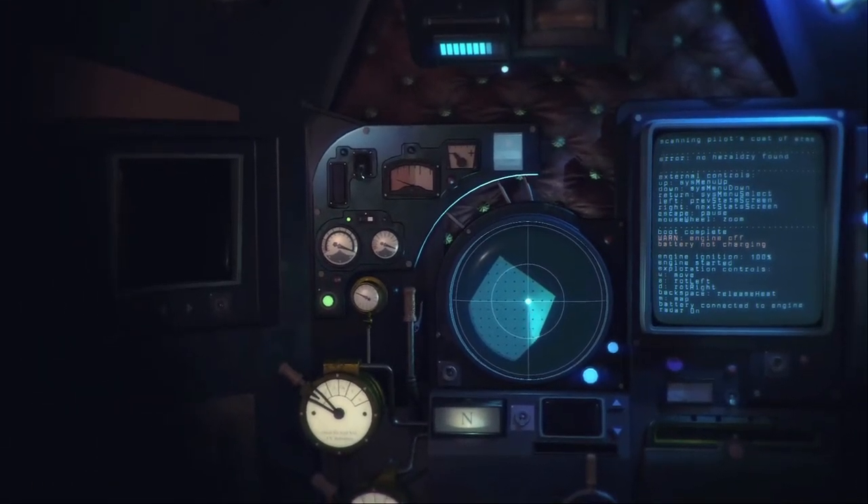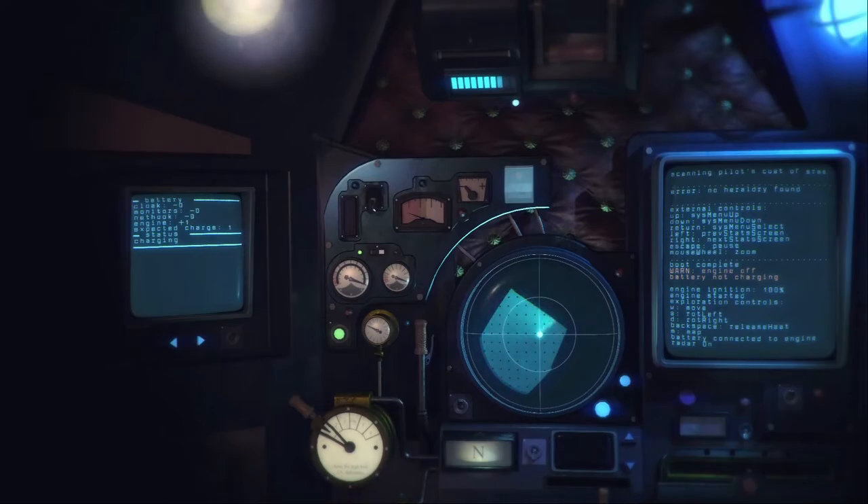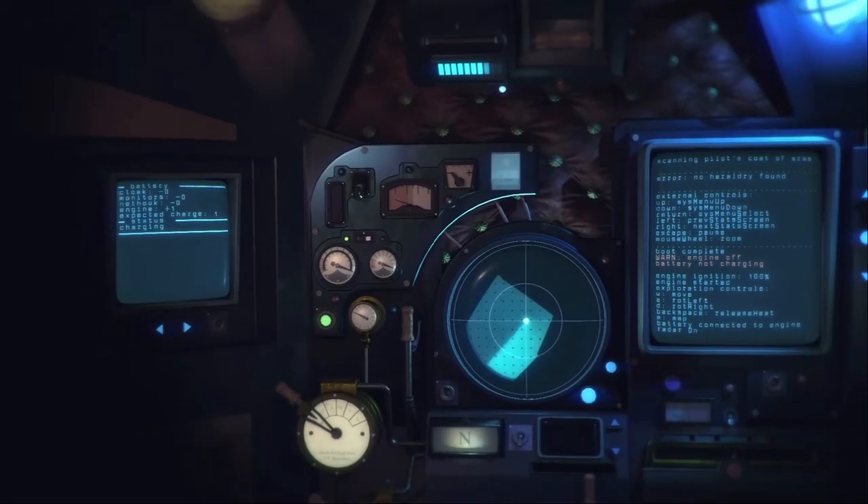Moving on to the left-hand side, this display is not particularly useful once you've figured out everything in the game. Basically it's going to explain how different systems work, and you can also use it to check the damage levels on the ship. But aside from that, once you've gotten used to the game you can basically play through the entire thing without ever using this system on the left.